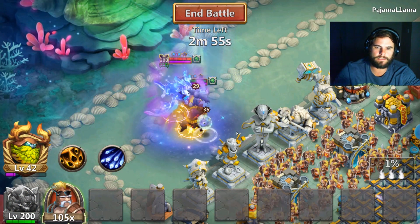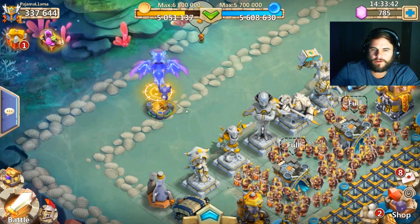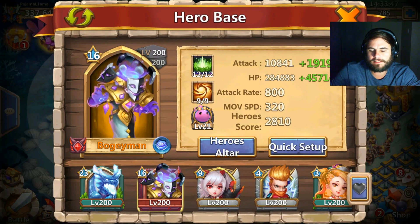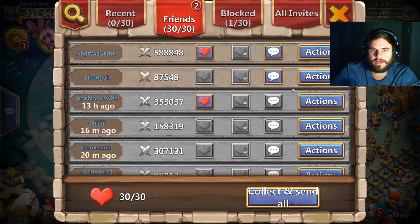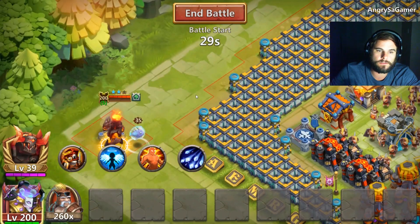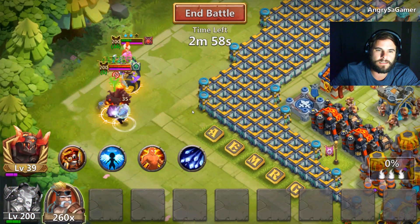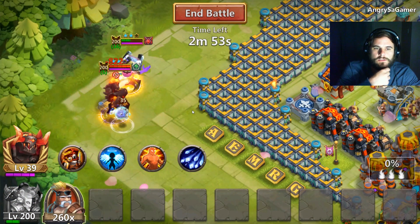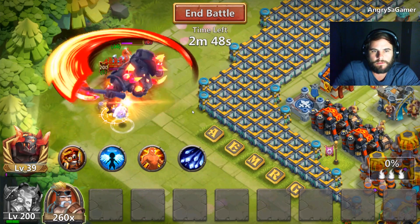He's getting some hits in at least now. It's doing better than Scorch it seems. Let's just go and attack my Plant Warrior in his base and see if that works. He's not being stunned up as much — he's not being stunned up at all.